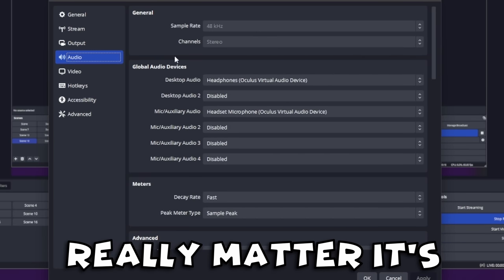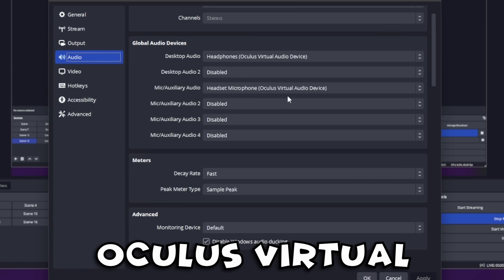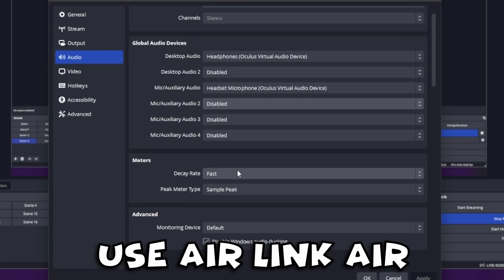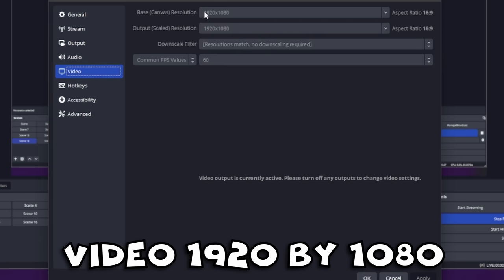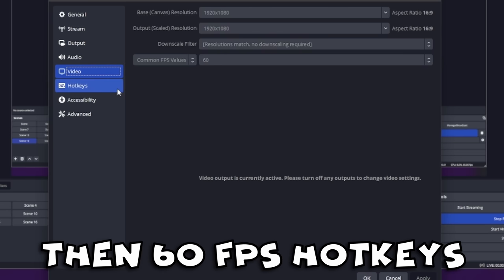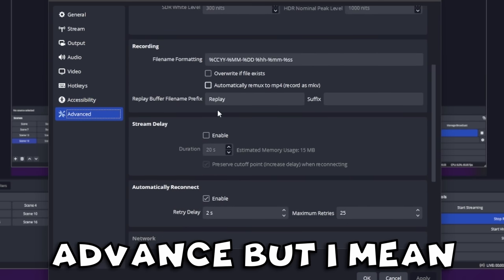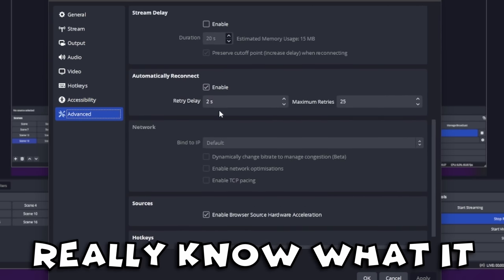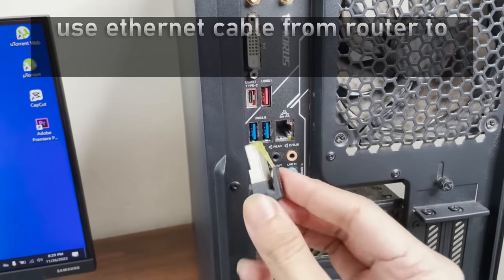Audio doesn't really matter, it's like your personal preference, but I've got it set to my headset which is the Oculus Virtual Audio Device because I use Air Link — Air Link is good on 72 Hz. For video, set it to 1920 by 1080 and 60 fps. Hotkeys don't matter, accessibility doesn't matter, neither does advanced — but you can look through it. Click OK and that's it, done.